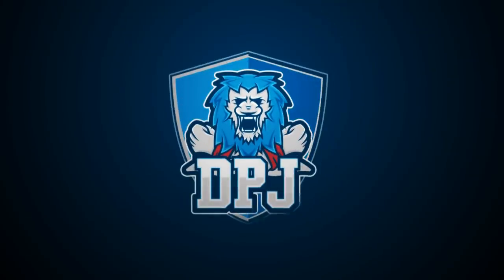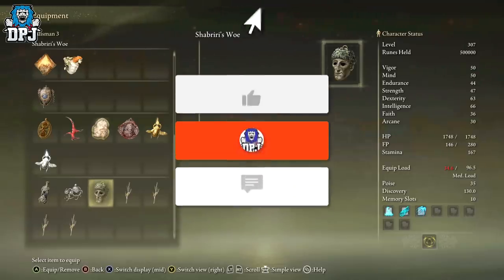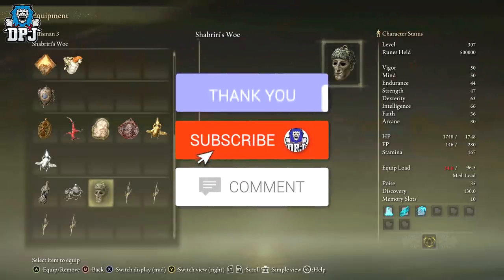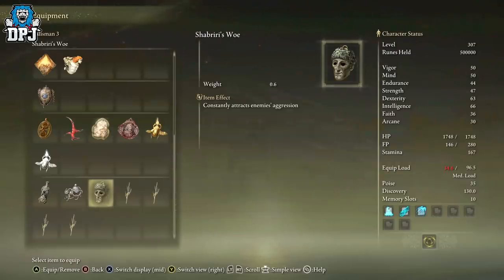My beautiful people, I am back with another Elden Ring video. Today I'm going to showcase a pretty unique talisman which helps out a ton in any boss fight, really. This can be classed as an exploit. How's it going, guys? My name is DP Jen. If you enjoy the video, leaving a like really helps out, and if you like what you see and want to see more, be sure to subscribe.